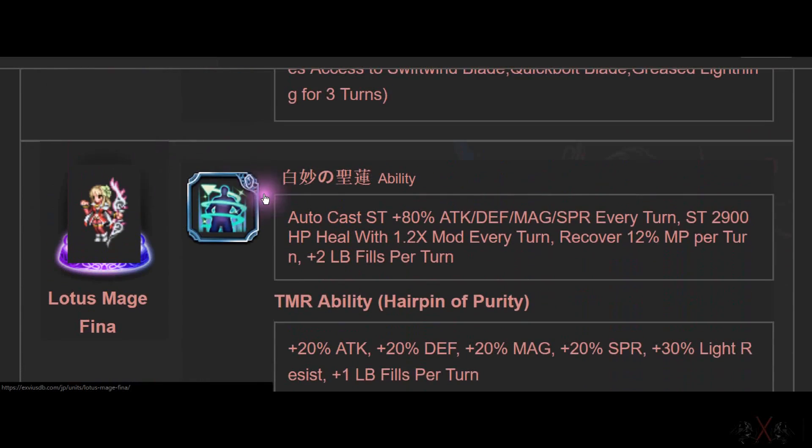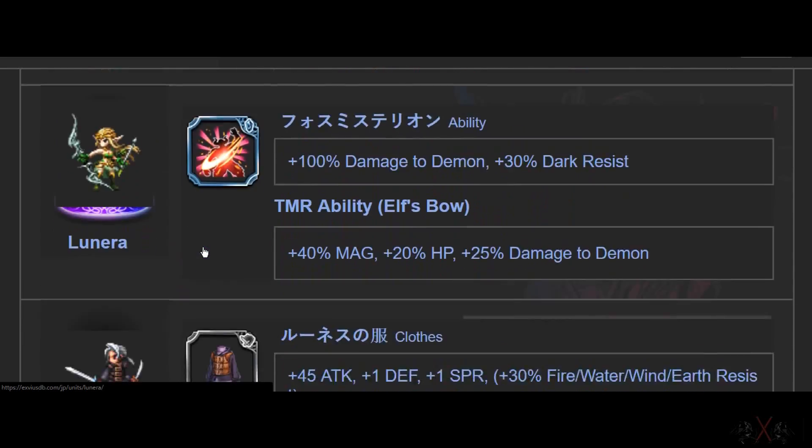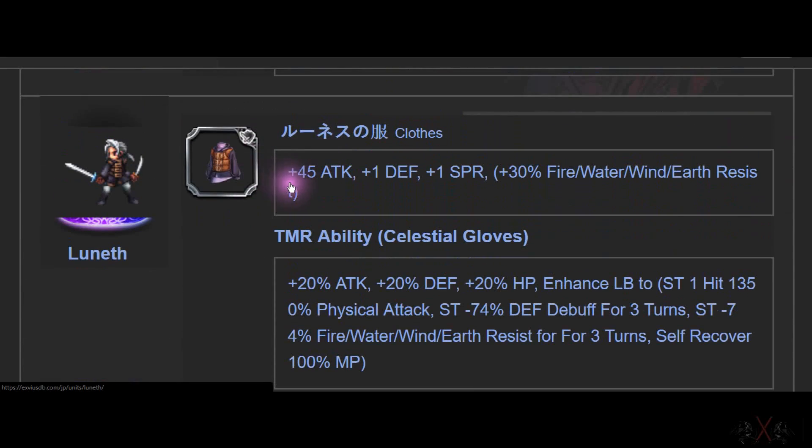Because when you have so much stuff, you don't know where to find it. When you have like 20 or 30 TMRs and all the free stuff, you lose track. Anyway — 40 Attack cloth with resistance. This is top tier for cloth.